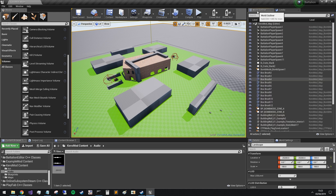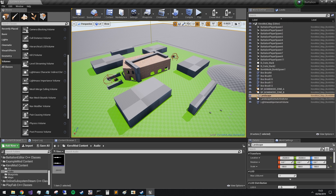So if we double click on this and check 'only in current level', we can see that we have a fair few things that shouldn't be in there.